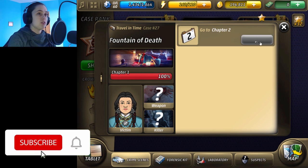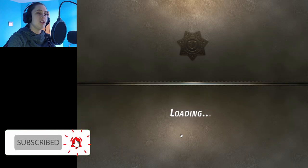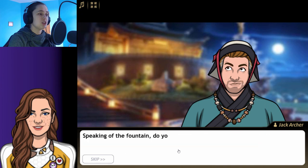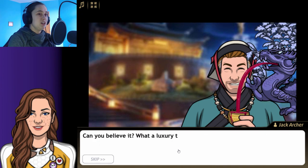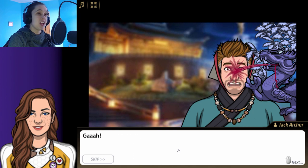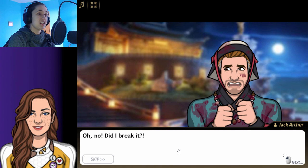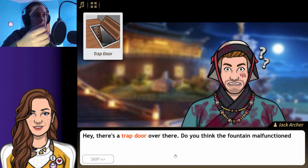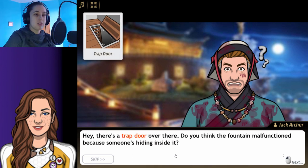It's a fountain that spits wine in Jax's face. Let's take some wine, shall we? And the wine stops. Oh no, did I break it? No, you just put a glass beneath it, so you didn't do anything.